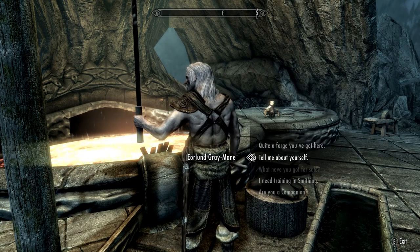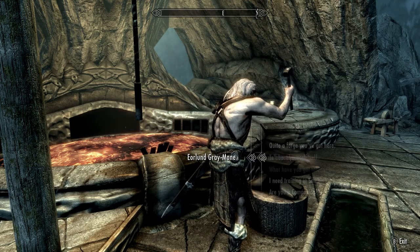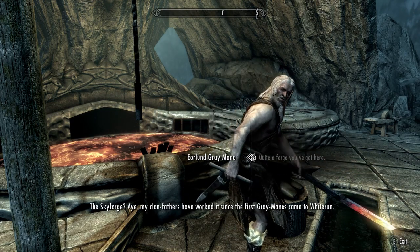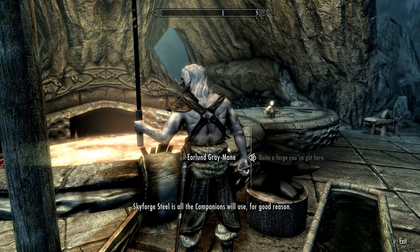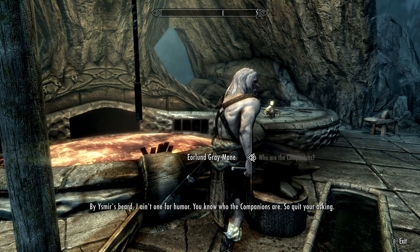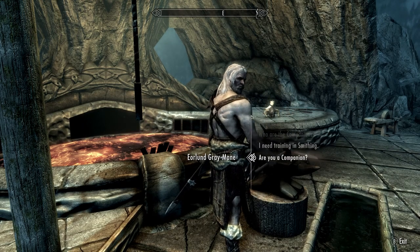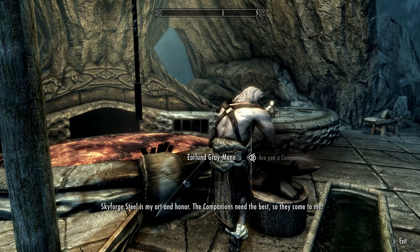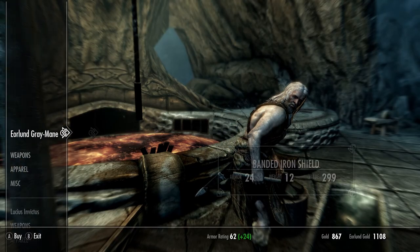Let's find out some more about Eorlund Greymane. 'Tell me about yourself.' 'I'm a blacksmith — any halfwit could see that.' Fair enough. 'Quite a forge you've got here.' 'The Skyforge — my grandfathers have worked it since the first Greymanes came to Whiterun. Skyforge steel is all the Companions will use, for good reason.' I wonder if he's got some Skyforge steel weapons yet.